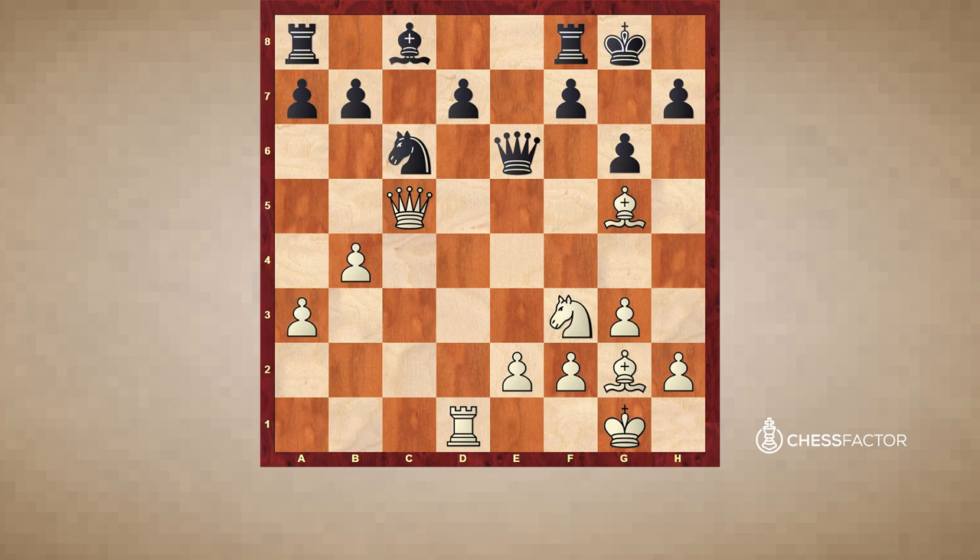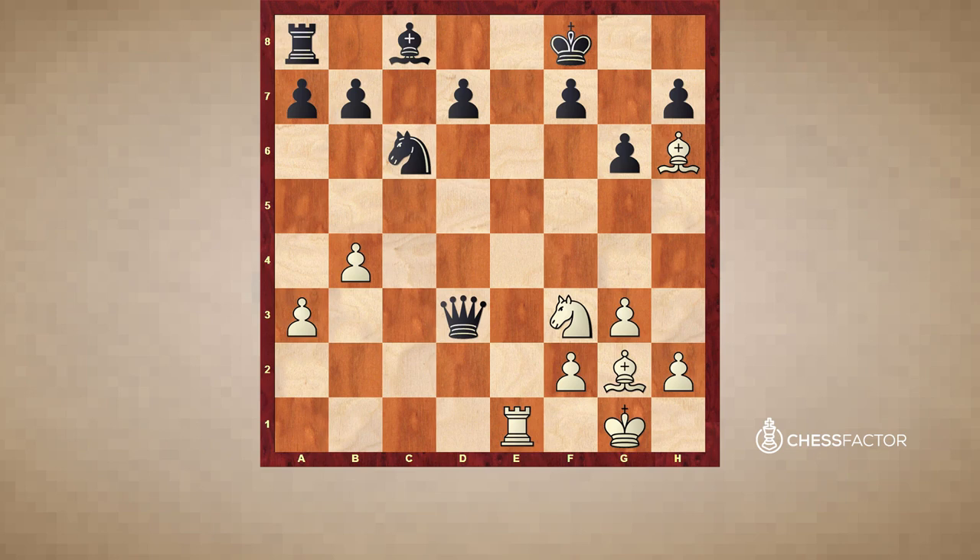Even though these files are in the center and seemingly irrelevant for the kingside attack, white can use them to penetrate into the opponent's camp. In particular, if the queen retreats to a bad square like d3, black is getting checkmated immediately — check, sacrifice for the queen, followed by another check, the king is forced to go to g8, and finally checkmate on the back rank. Usually the attack is conducted on the squares which have been weakened, and in this case those were the dark squares. The final blow is on a light square, but it doesn't matter — it's a back rank checkmate.